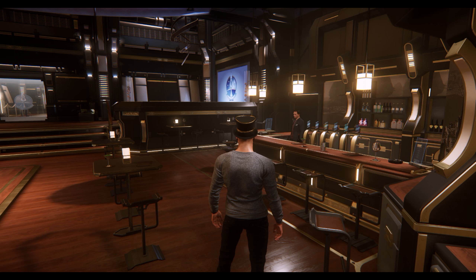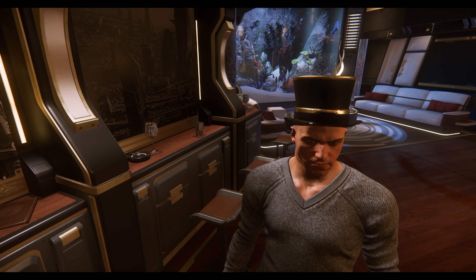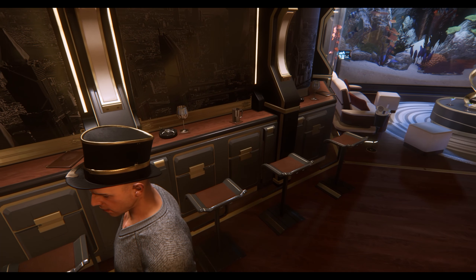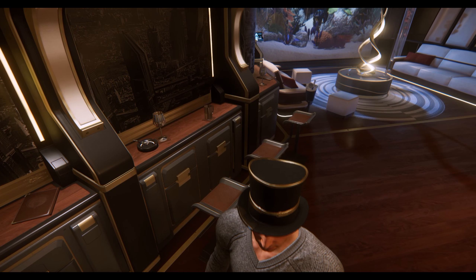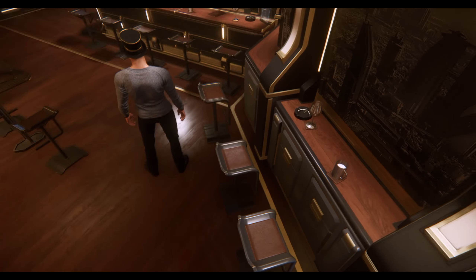Let's start off with the top hat. It's kind of a black top hat with golden trim on the top and golden trim on the brim of the hat itself. It does create some weird lighting artifacts. It is capable of being worn inside Port Olisar.